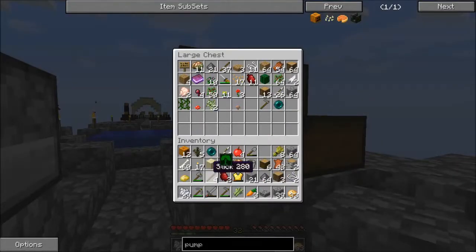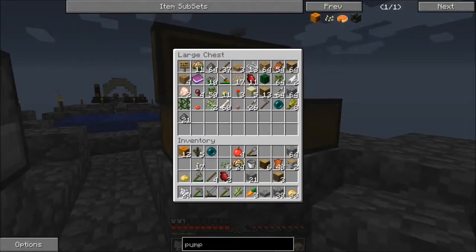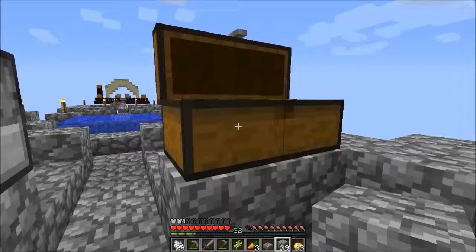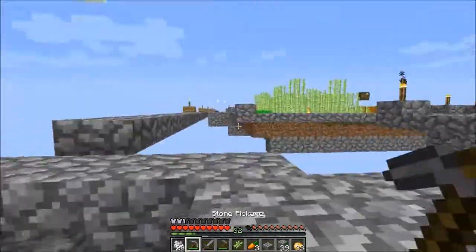Let's see what I can get rid of. Put the bones in there for now, arrows, wheat, the gunpowder. Oh, we got a golden chest plate out of that — let's put that on. Oh yeah, we're gonna be fancy now. Poison potato — we can actually get rid of that, just throw that right off the edge there.